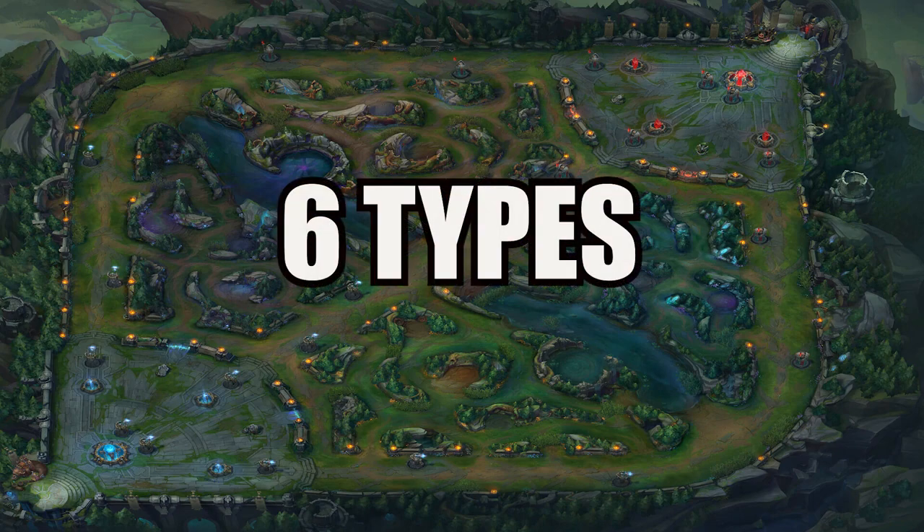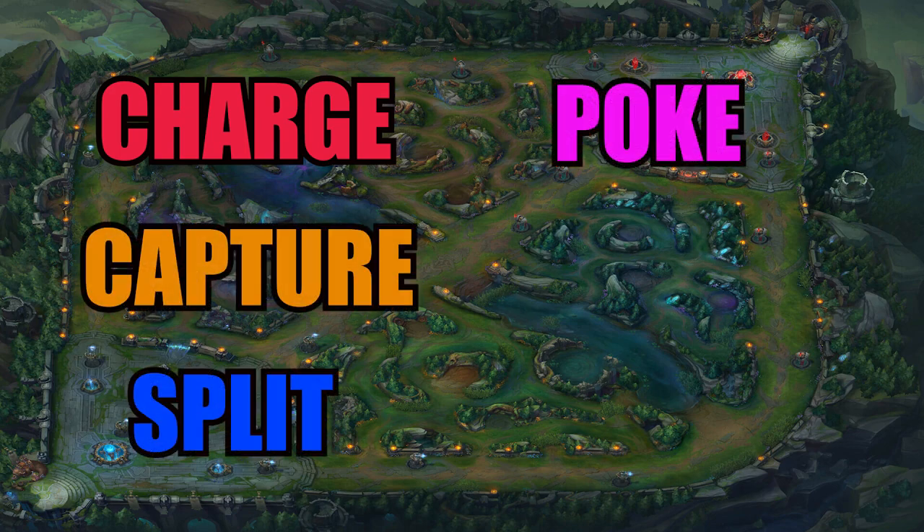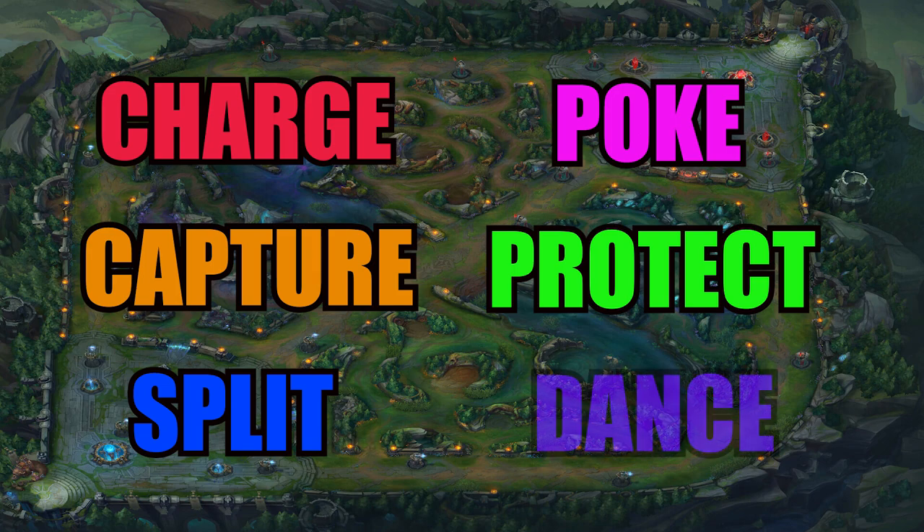There are 6 types of team compositions in competitive drafting: charge, capture, split push, poke, protect, and dance.